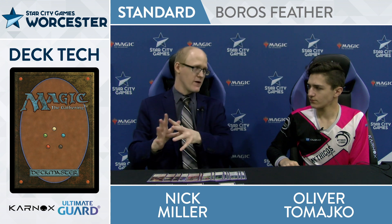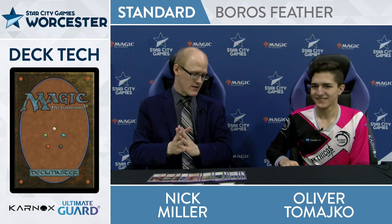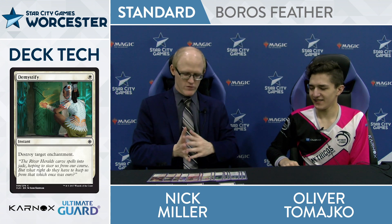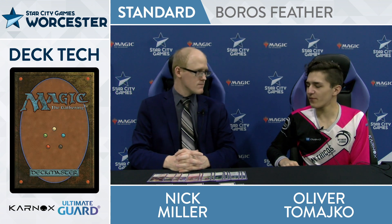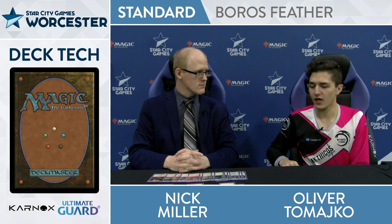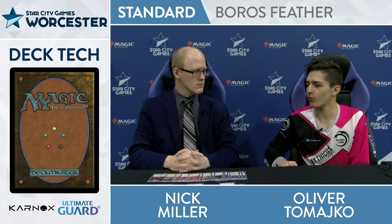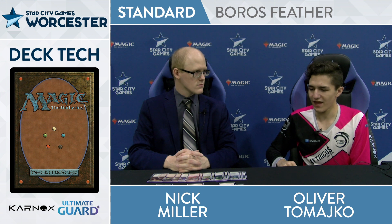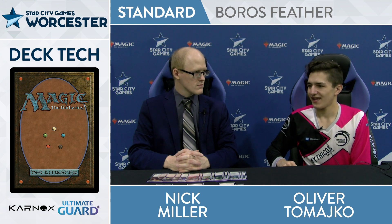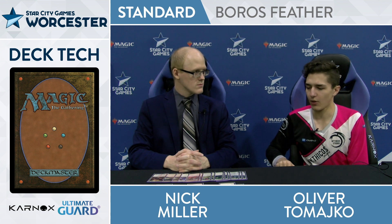The other elephant in the room is the Nexus decks. This deck doesn't look that well-equipped to fight it — you have four Demystify in the sideboard. That matchup is a little shaky, I've got to be honest. That's the one matchup I'm hoping to dodge. You can always kill them really fast — this deck's killing on turn five a lot of the time when your opponent has no interaction. But if they get Wilderness Reclamation, or if they have a Root Snare and a Tamiyo, it's a little rough. But you do have four Demystifies on the sideboard, which can definitely help out.